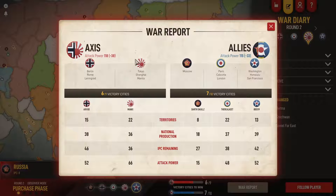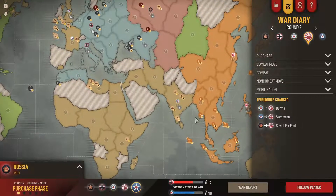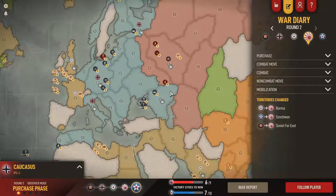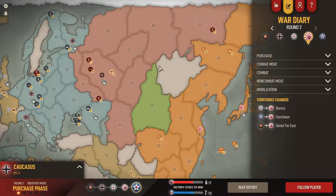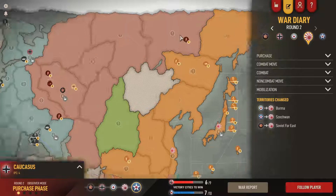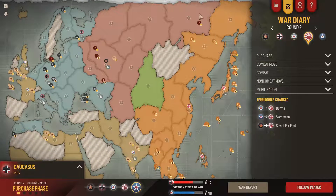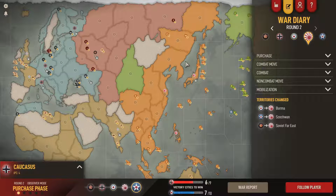The power bar shows we're extremely even, which is worrying - the allied economy is stronger overall so they get stronger over time. We need to capitalize now while we have troops on the ground. I need to take India ASAP, and hopefully Arvid can get control of Russia in the next round or two. I'll try to move through China to chip away at Russian IPC and deal with the Yakut infantry block. Anyway, that's Round 2 - catch you in Round 3, thanks for watching!